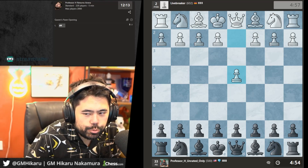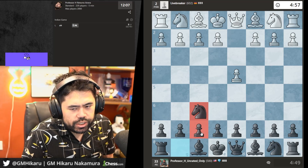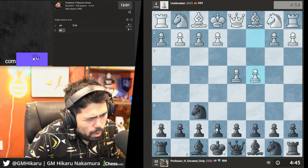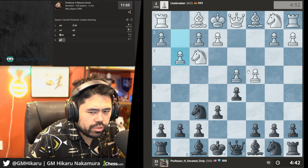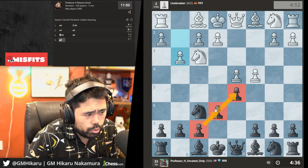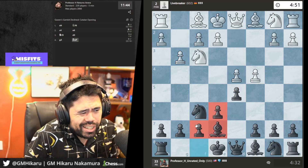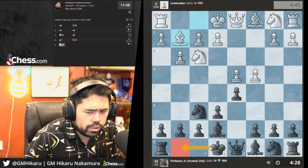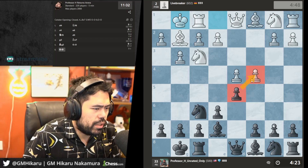We get d4. I'll play Nf6. At the beginner level, playing the Queen's Gambit Declined is probably better — let's play d5. My opponent is playing what's also called the Catalan opening. It's a decent opening in chess, at least — let's castle. At the beginner level I don't recommend trying to play the obvious line, so I'll go b6 and Bb7.